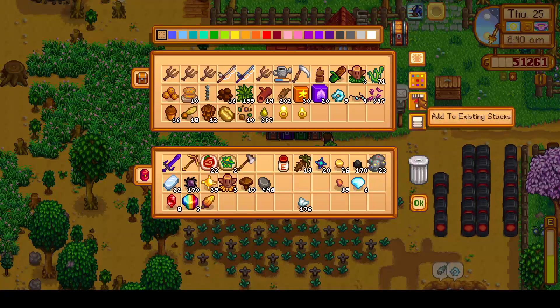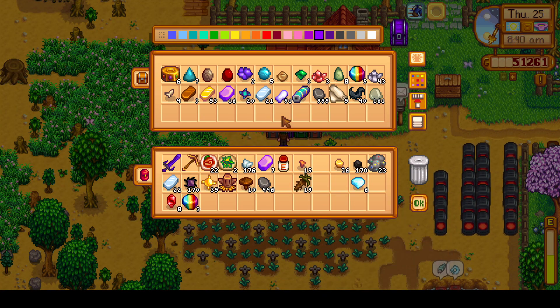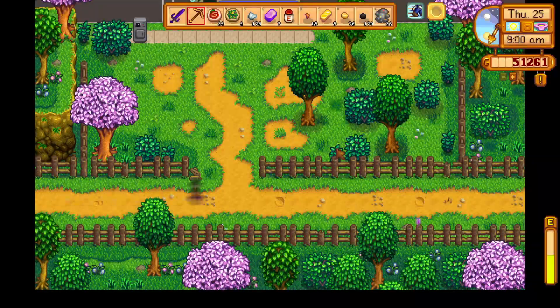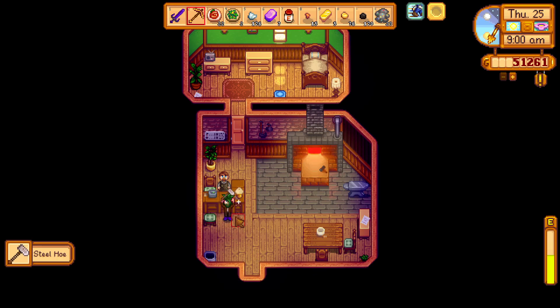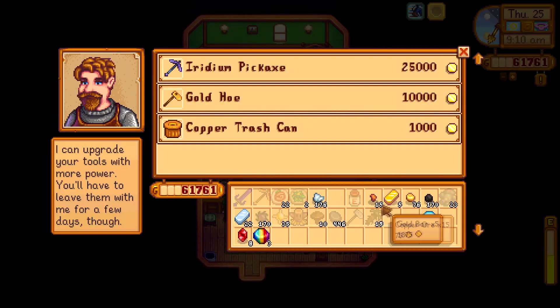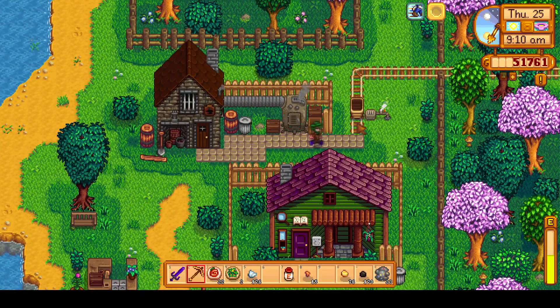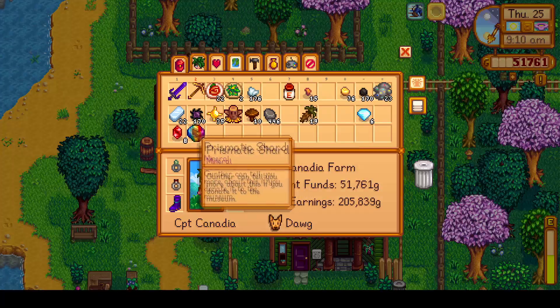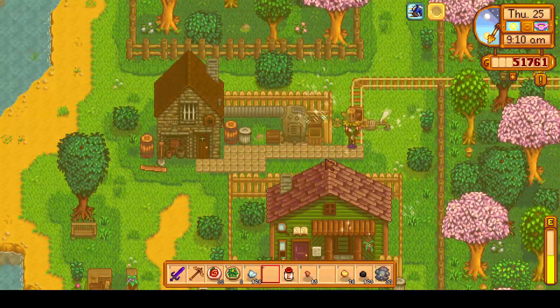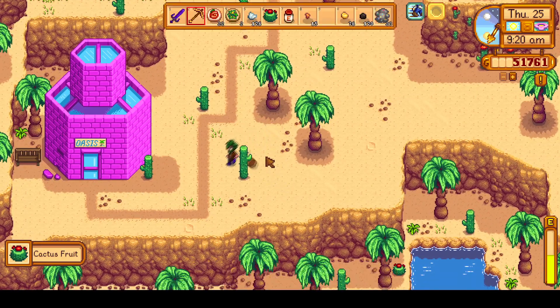We do spend a little bit of time clearing the farm because we'll need to clear a lot of space eventually for our starfruit crops. Sandy's doesn't open until 9am, which is why we have a little bit of time to kill. I'm going to quickly head to Clint's because we want to get our steel hoe back, and we're going to upgrade it one last time to gold tier because on day 28 we'll need to hoe pretty much every space we need for our starfruit crops, then plant our parsnip seeds there so that the land stays hoed, and once we have our sprinklers, the land will also be watered for day 1 of summer.